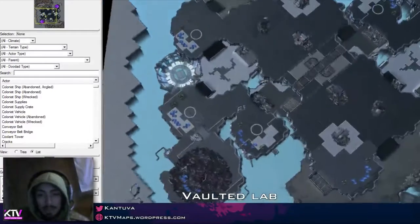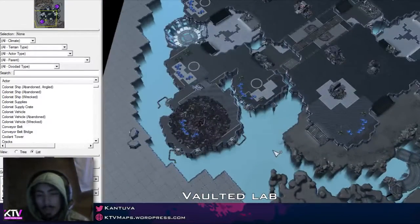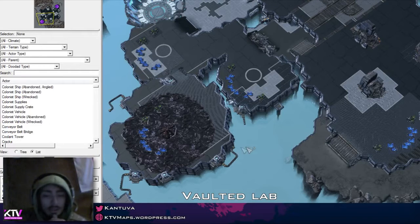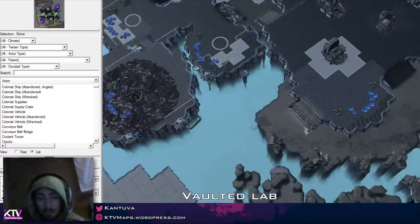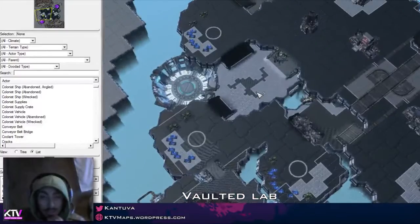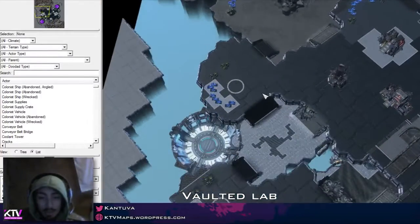But at the same time, you also end up with this huge amount of empty space. With that, you can take the ideas from Dusk Towers, for example, and set up an island base in there. And over there, you're basically using the white space, the non-used area.